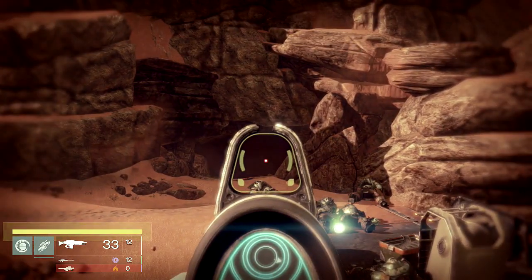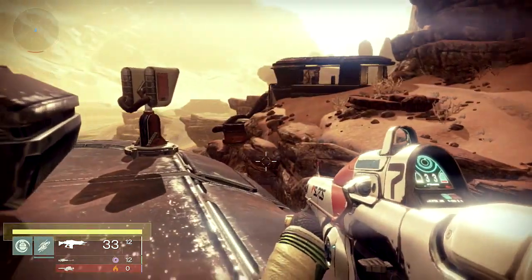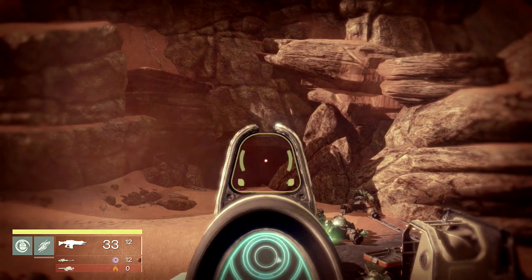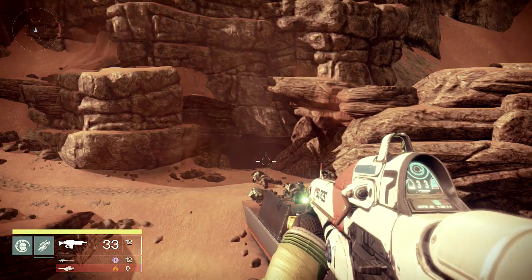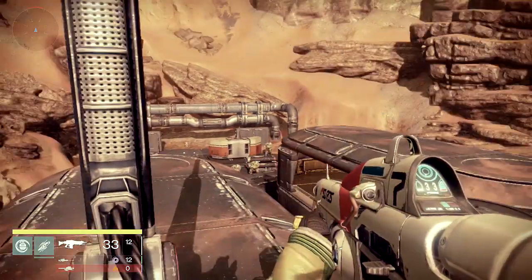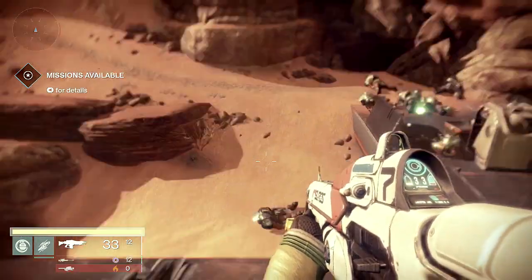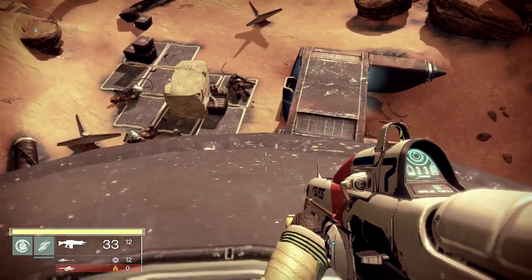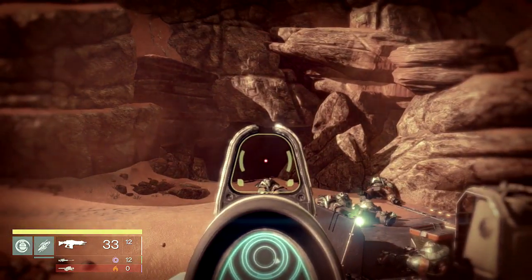This cave has the ability to spawn about five or six enemies at once — I've seen as many as eight come out, and also four or five. There are multiple variations of the spawns in this area. It is really good to have a rocket launcher, sniper, and auto or scout rifle — that's probably your best bet for taking care of these guys quickly. Some enemies have worked their way down here, but you can certainly take care of them.